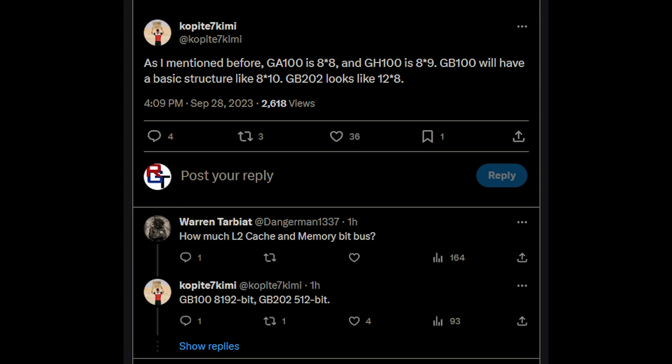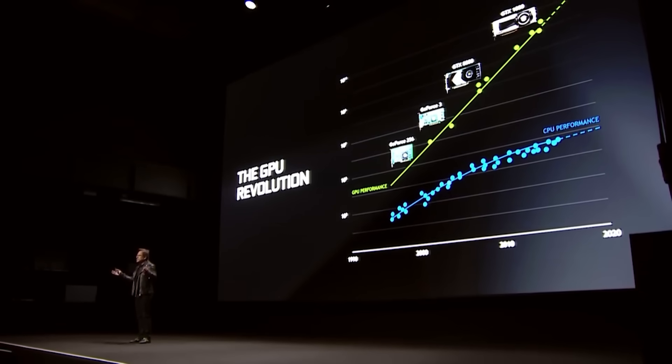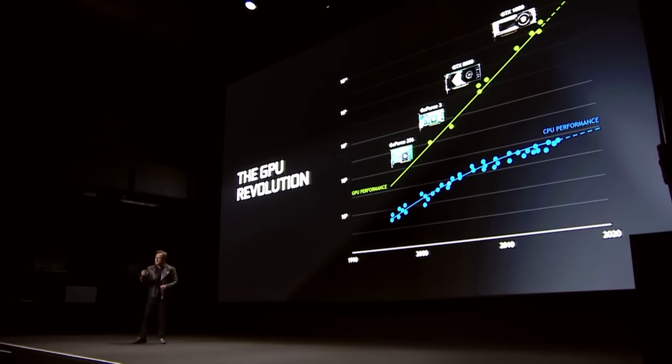As mentioned, Coppetite7 says: GA100 is 8.8, GH100 is 8.9, GB100 has a basic structure like 8.10, and GB202 looks like 12.8. It's imperative to realize that these configurations can change at any time. From what I'm hearing from my sources, there are some probable configurations that have been discussed inside NVIDIA, but nothing is 100% finalized — though this is probably going to be changing pretty soon.